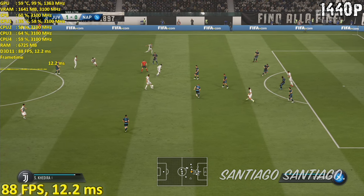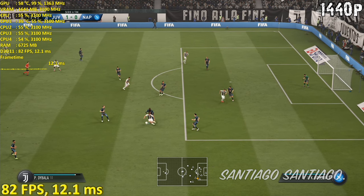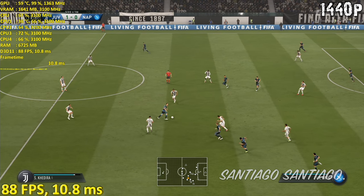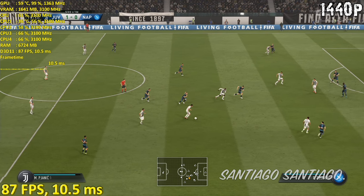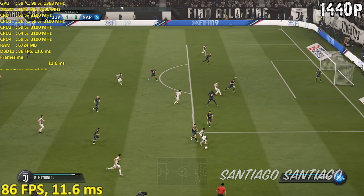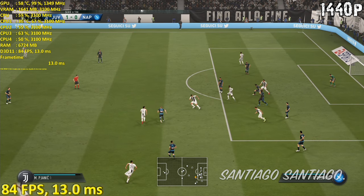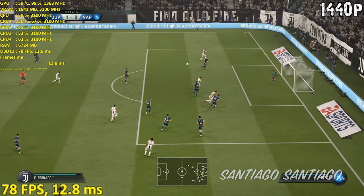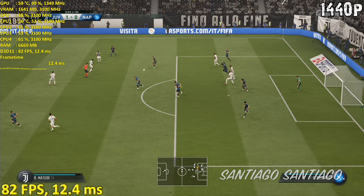McTweedie, Sami Khedira, Dybala — got the tackle in. Insigne, Milik, Hamsik, Miralem Pjanic, Matuidi, Kinsella, Matuidi — turn pass. Dybala, now with Ronaldo — good distance to the clearance done. Hamsik, Jelinski, he's got some room out here in the wide position.